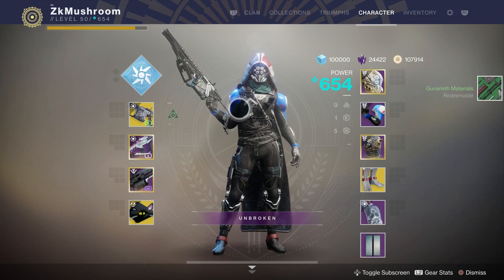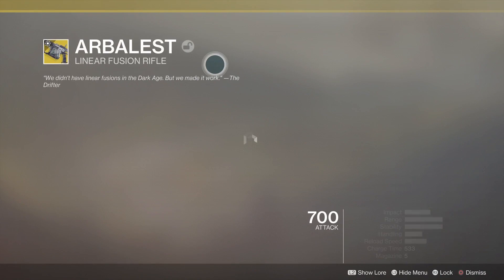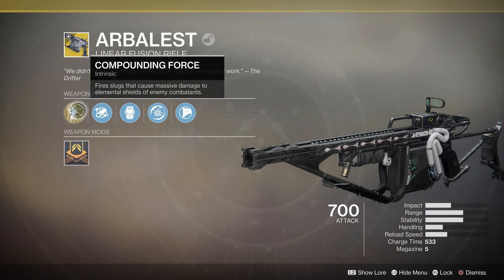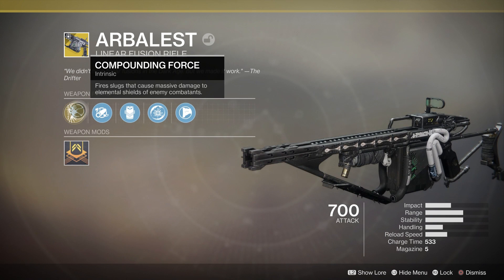Yo what is up guys, in today's video we are reviewing the Arbalest, the brand new linear fusion rifle that came out today. It's a primary weapon. Let's read the perks: compounding force — fire slugs that cause massive damage to elemental shields of enemy combatants.